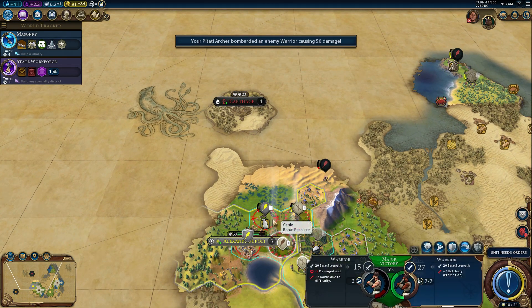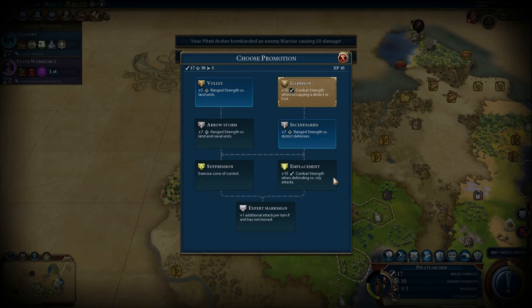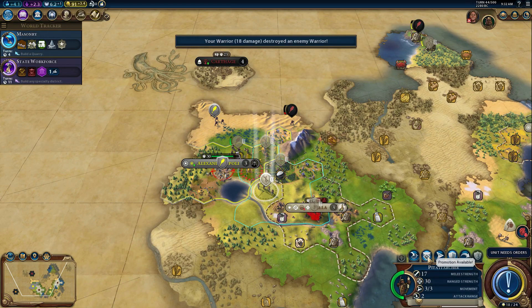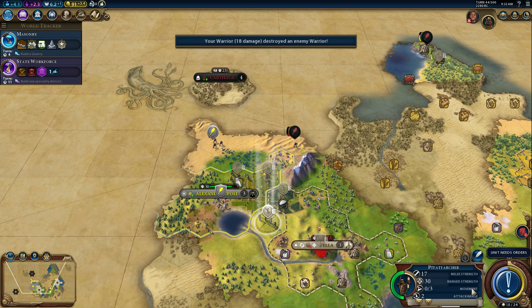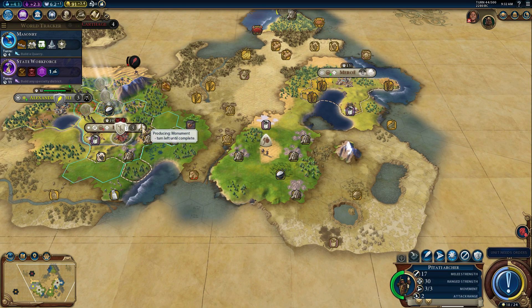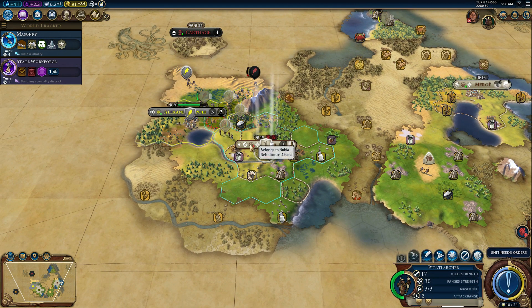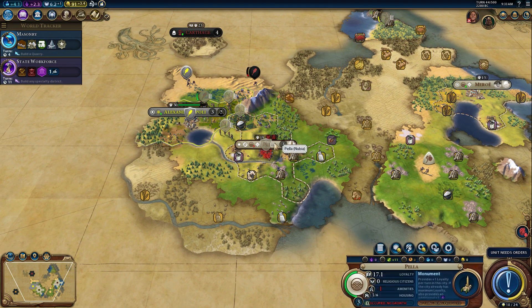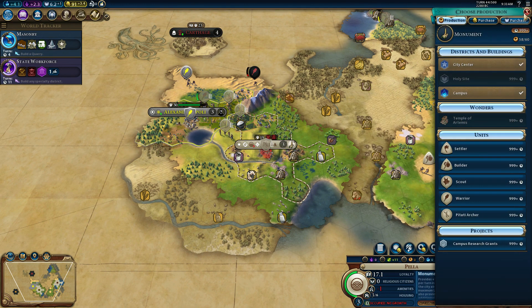This guy has a promotion too. We'll let this guy do the kill, this guy take his promotion, this guy take his promotion — so they'll be that much stronger next turn. We're looking at four turns till rebellion. They're not even building anything — producing monument, no turns left. Is it because we're losing loyalty that they don't build anything? I don't understand.